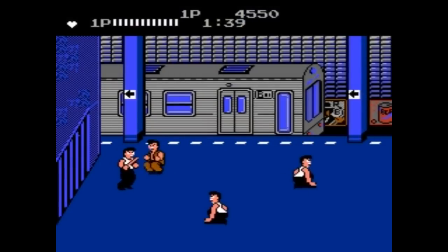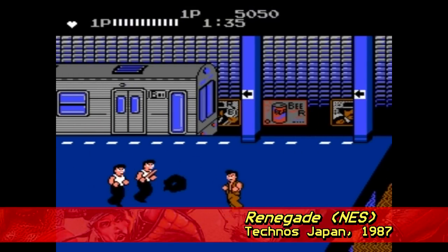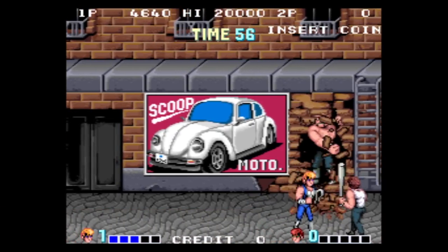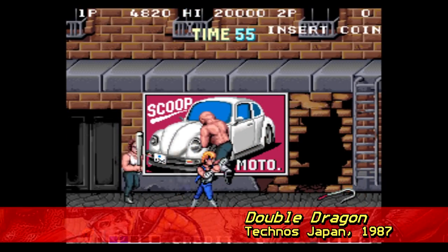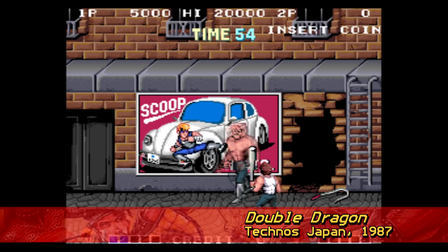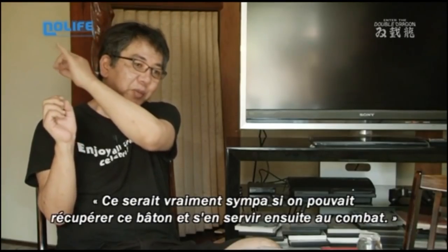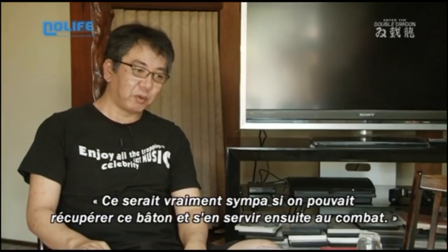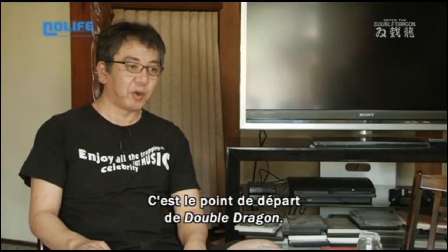As far as Technos Japan goes, localising Renegade for a Western audience and porting it over to NES is the end of their involvement here – Kunio-kun moves off into another direction, while Kishimoto also moves on, revolutionising the arcade beat-em-up even further with his next title, the seminal Double Dragon. As a matter of fact, Yoshihisa Kishimoto was never even aware of Renegade's second life until he was interviewed about the game for a 2012 article in Retro Gamer – he was too busy to notice.